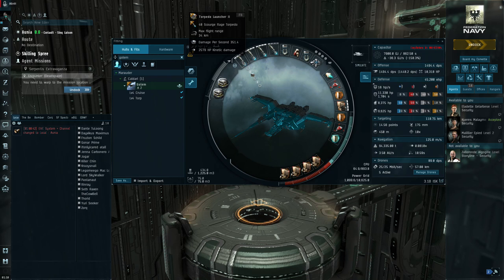I was running cruise missiles before and swapped them out to torpedoes — swapped out the four launchers. I also removed one of the target painters and put in a missile guidance computer. I have both scripts, so I have the range script and the precision script. You'll be swapping between the two depending on how far your targets are sitting out.